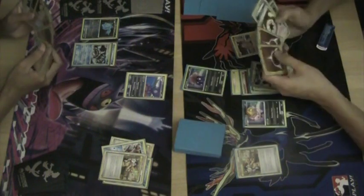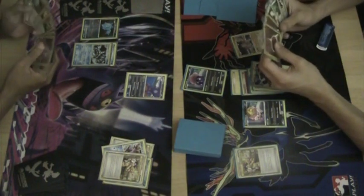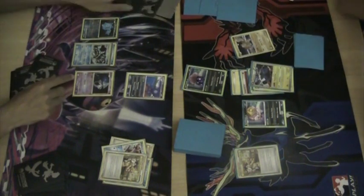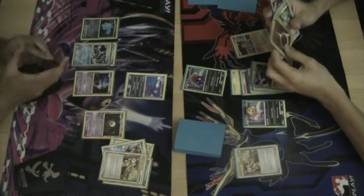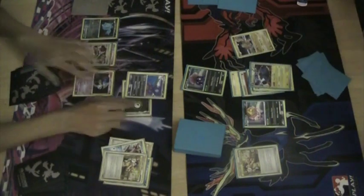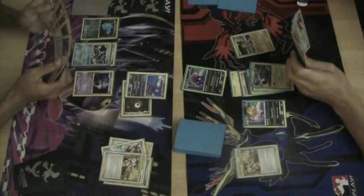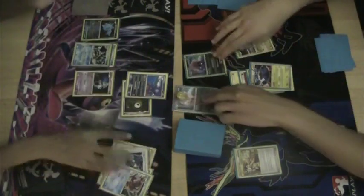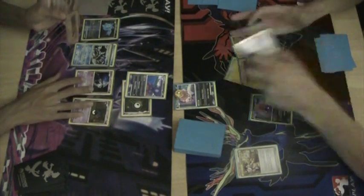And it looks like my opponent also gets a slow start, just drawing into Darkness Grace into Magnezone. The thing about Magnezone though is that it is really powerful. As I mentioned before, it's a huge tank, deals a ton of damage. This Magnezone is enough to carry probably the first half of the game. Looks like my own Unknown Question Mark was prized, so I dropped an Azelf, unfortunately, to get that out.